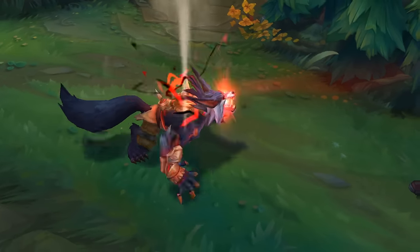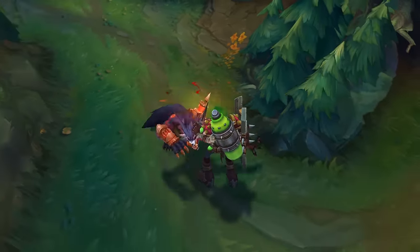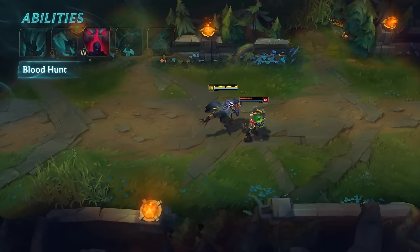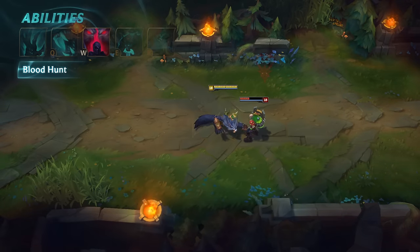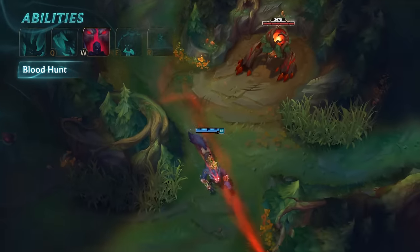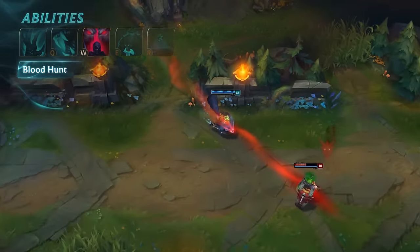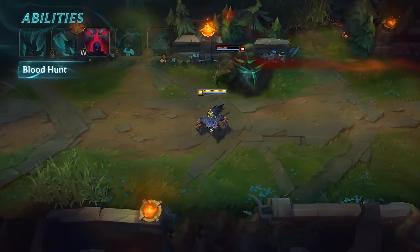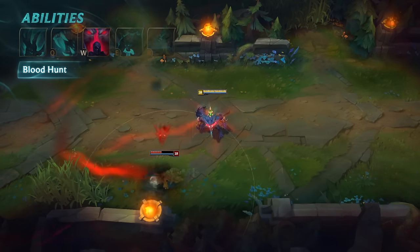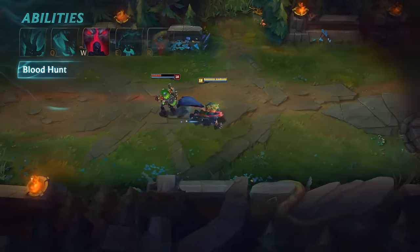Warwick's W is Blood Hunt. Whenever Warwick attacks any enemy below half HP, he gains bonus attack speed until he switches targets. Whenever an enemy champion is revealed below half HP anywhere on the map, they are afflicted with Blood Hunt, creating a blood trail that leads toward them. This blood trail will follow Warwick's prey through Fog of War or Stealth. Warwick gains bonus out-of-combat move speed whenever moving toward a Blood Hunted enemy champion.